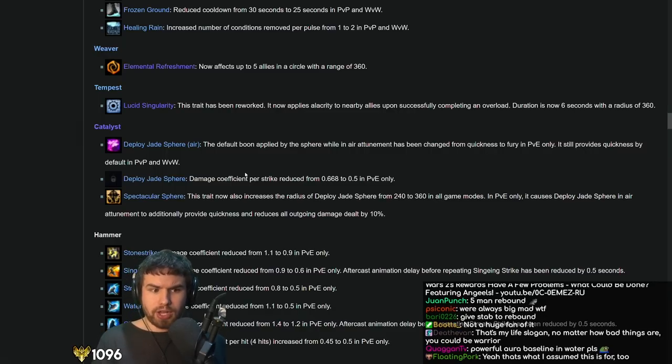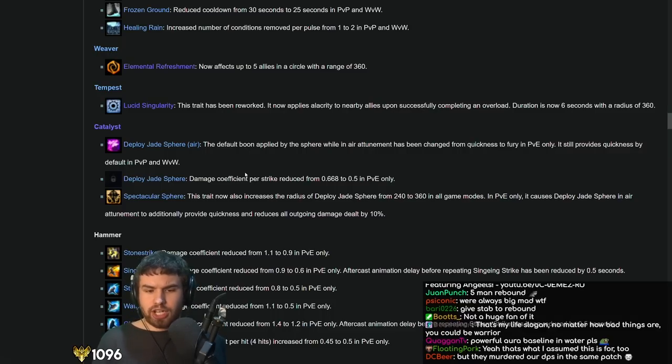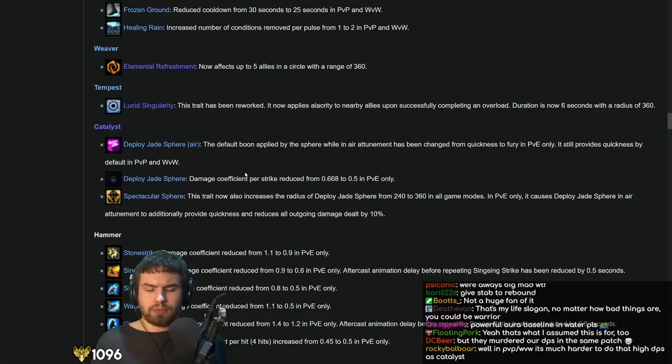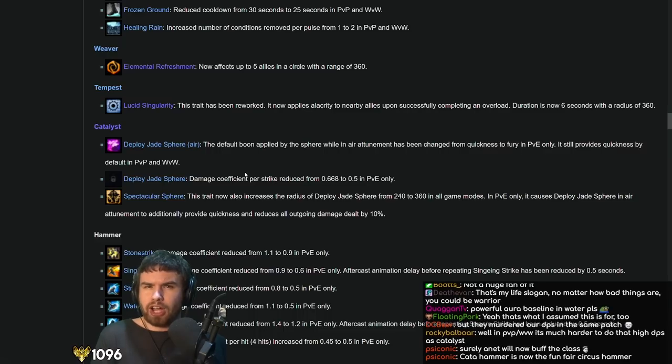The issue with Catalyst was that you could do a zillion DPS while also providing like 30% Quickness — so you could stack three of them with no commitment and apply permanent Quickness. They've now removed the ability to do this unless you actually commit to a trait, which ArenaNet are okay with. This means they need to buff Catalyst now, because it's still not in a good spot. Can it do a lot of damage? Absolutely. But the damage probably isn't really worth it compared to the utility you lose versus other elite specs.